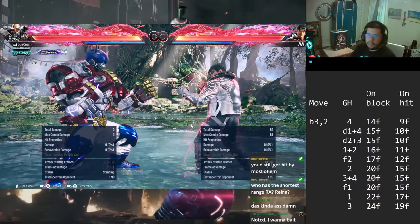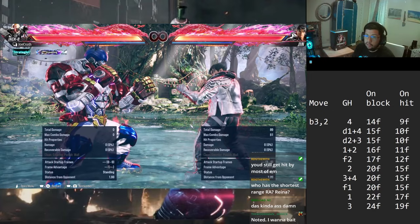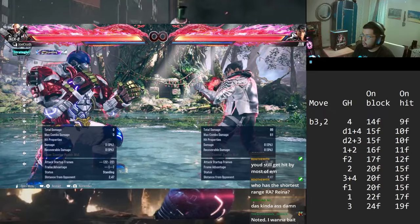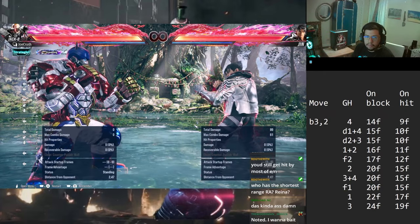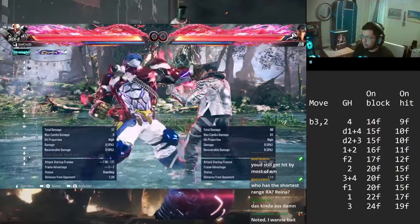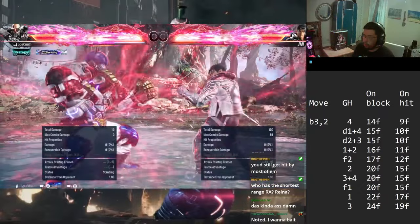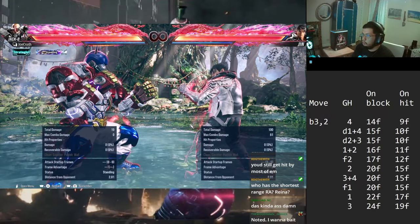For the next stance transition I added this one just to be studious and go over all of them, but I would say this is hands down the worst stance transition. As you can tell by the frames, they have so much time to attack after everything. First off, back 3,2 is a mid-high, so on block they can just duck and launch - you don't really want to throw this out too much in neutral. On block you're zero. Being at zero in this stance is horrible because the fastest thing you can do out of here is the 4 which comes out at 14 frames - so even at zero they have 13 frames to interrupt.